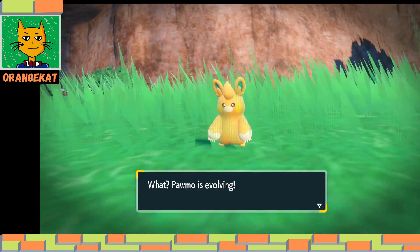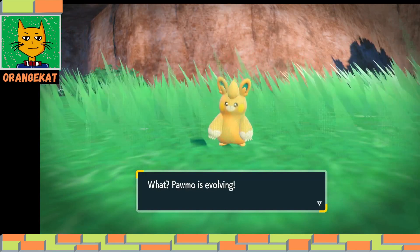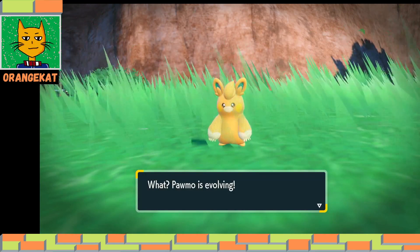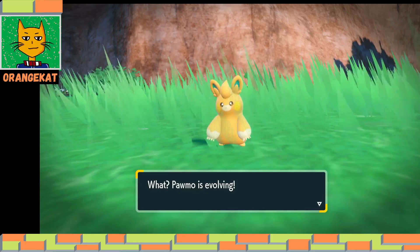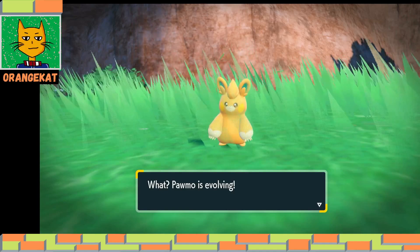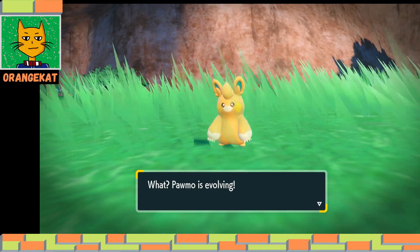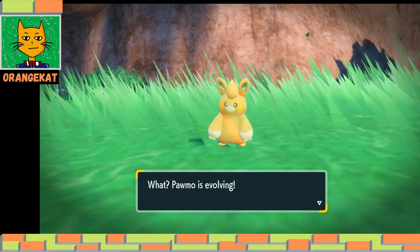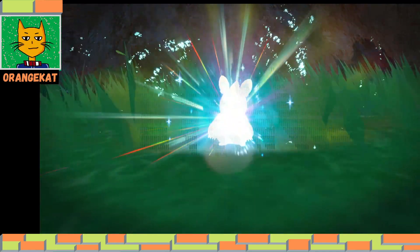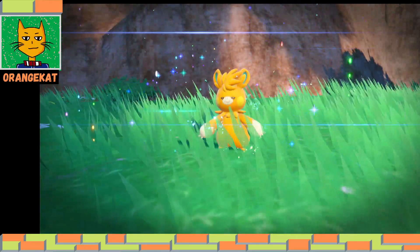Pawmo evolves after about 1000 steps when you walk around with your Pokemon and press the right button. Then with the next level up it will evolve. It first evolves into Pawmo at level 18.